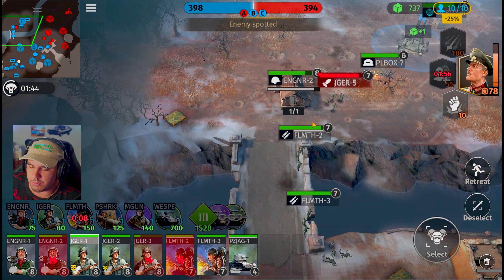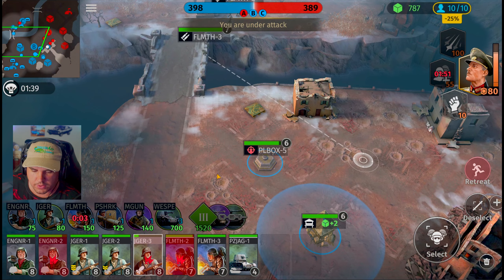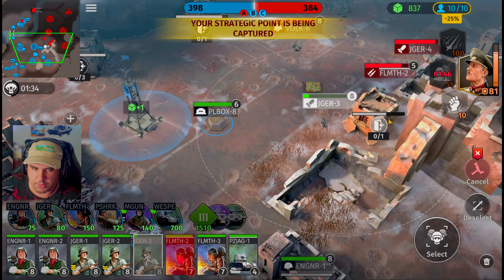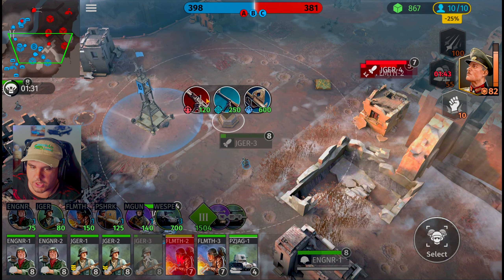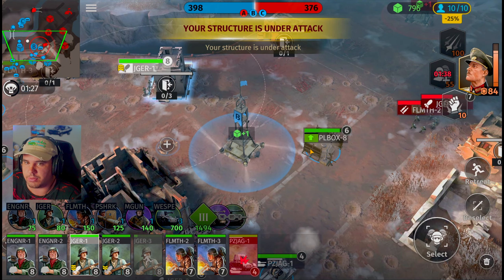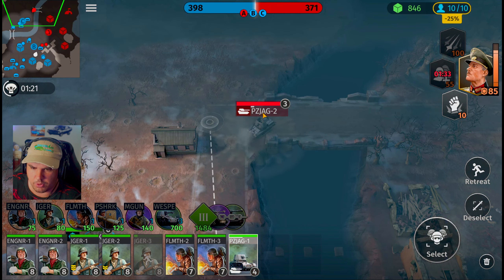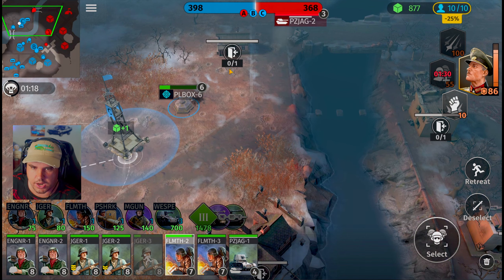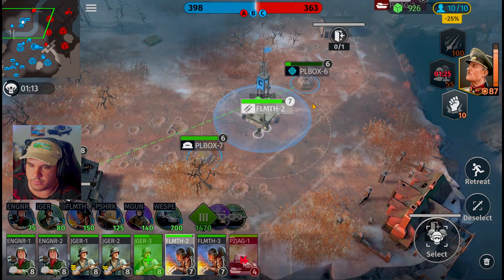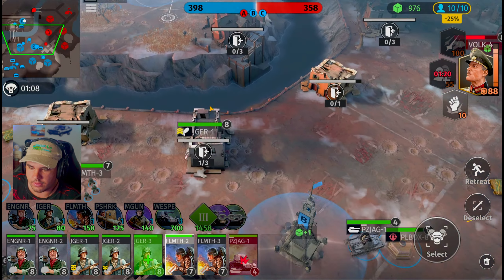We have now neutralized the match infantry unit. Flamethrower squad, turn around — we can't have everybody in one area. Jaeger squad, fall back inside the zone. He's been fighting these flamethrower squads. Pillbox, upgrade to anti-troop. I haven't seen him use any actual tanks besides the Puma, so we're going to wait on that. There's a PZAC — move out. Flamethrower squad, you guys can't really do too much against the tank. Engineering team, get on this pillbox.